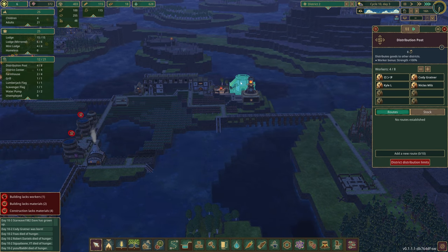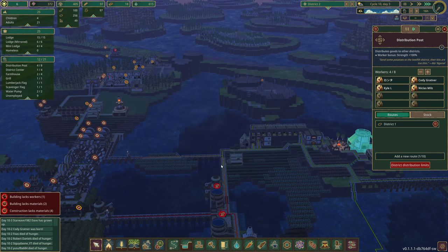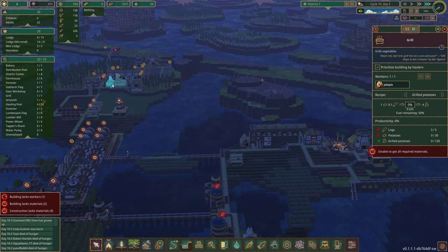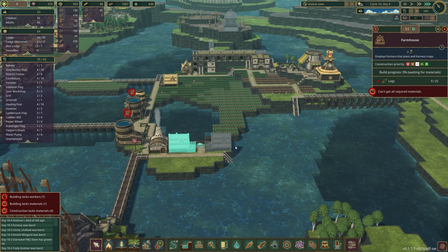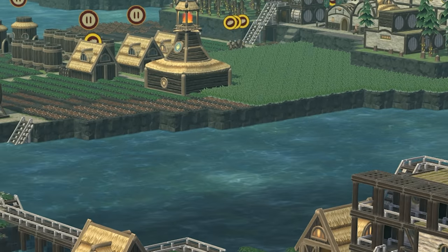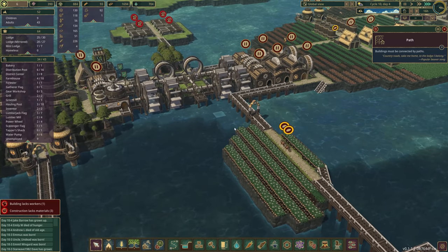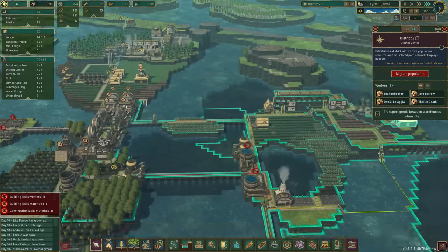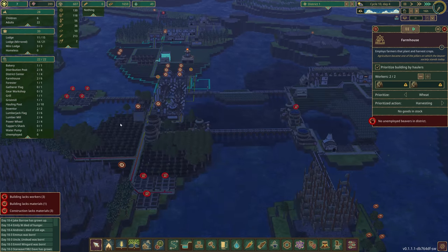We've finally got some beavers working the routes. Let's add a new route — I want to get some grilled potatoes over here. We have someone at the grill — the bakery, the grill — we're doing good. They've got logs but no potatoes, so hopefully this helps stabilize us. It doesn't really feel like it's going to — it just feels bad right now. Everything feels bad. You can tell it's district one because they are just starving.